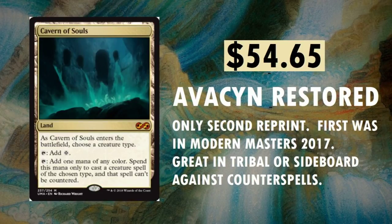Cavern of Souls — awesome card. Probably won't lose much value from here. $54.65 from Avacyn Restored — the biggest pull out of Avacyn Restored. Only the second time it's been reprinted; first was in Modern Masters 2017. Great in tribal or as a sideboard card against counterspells. Add one mana of any color, spend it only to cast a creature spell of the chosen type, and that spell can't be countered. What blows my mind is that it's not legendary — if it were, you'd probably only see it worth $15 to $20.